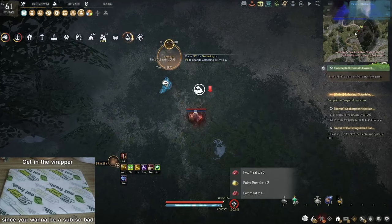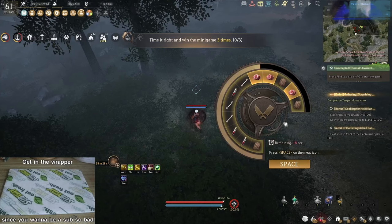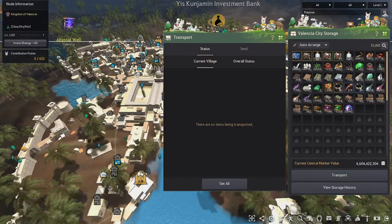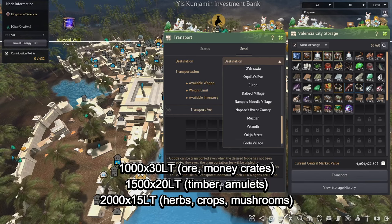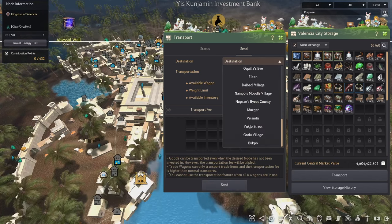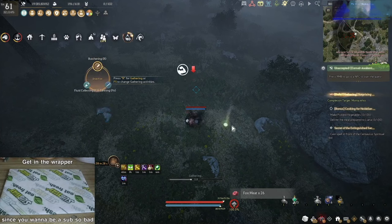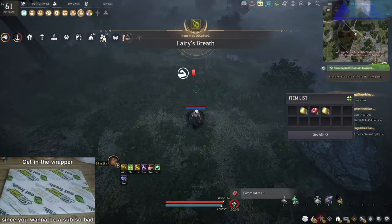Now that you have your workers set up and crates made, we need to talk about how you get them to the place you want to sell them. The first method is the easiest: transport them through the Storage Keeper Transport function. You can only transfer a maximum of 30,000 weight. The second and third options involve using a boat — either by getting a friend or guildie to take you while you are overstacked on your character, or you can overstack a horse and travel with it on a boat yourself.